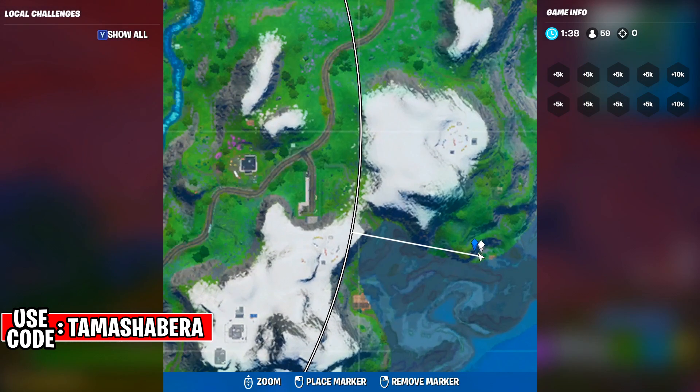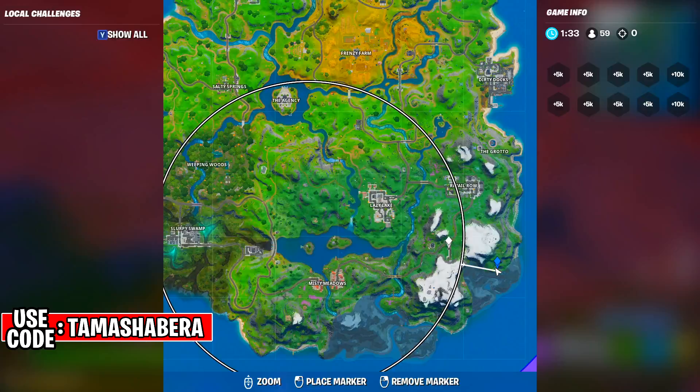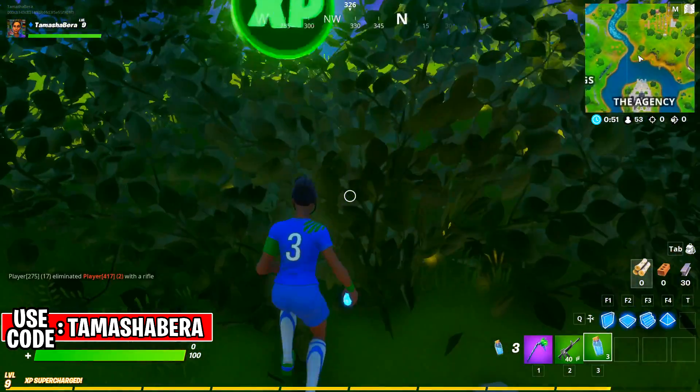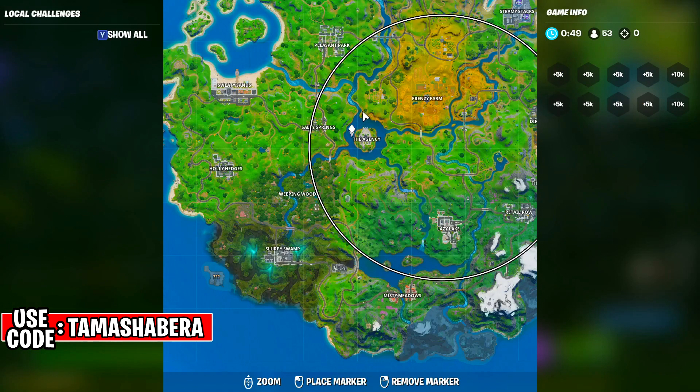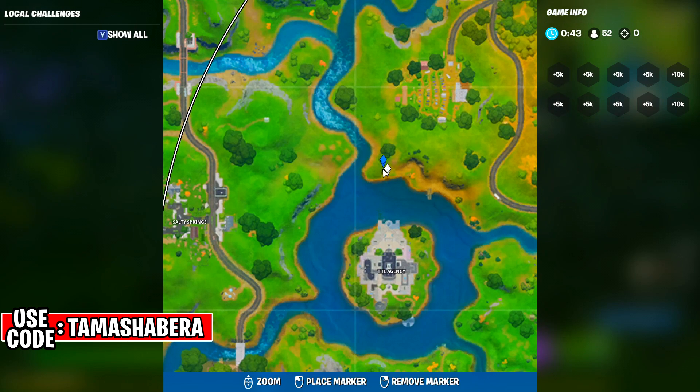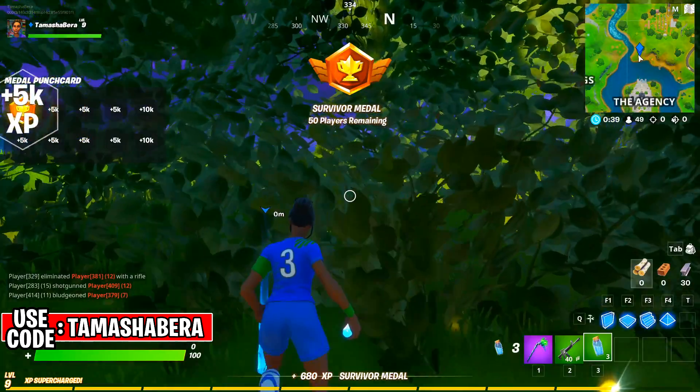The first coin is going to be this purple coin, located right over here — this is the first location, so go here on the map and get your first XP coin. The second XP coin location is at the very center of the map, right over here near the Agency, so come over here and collect the coins.